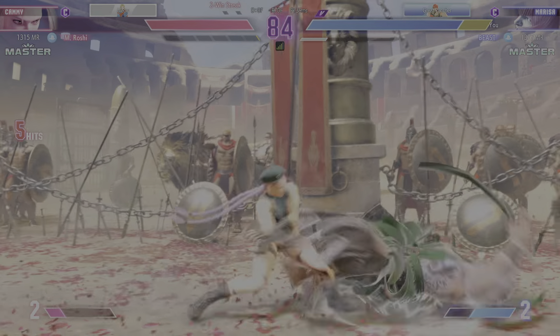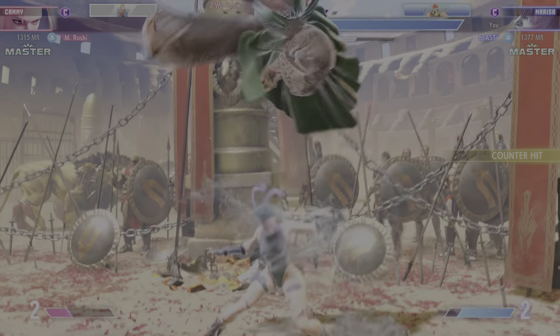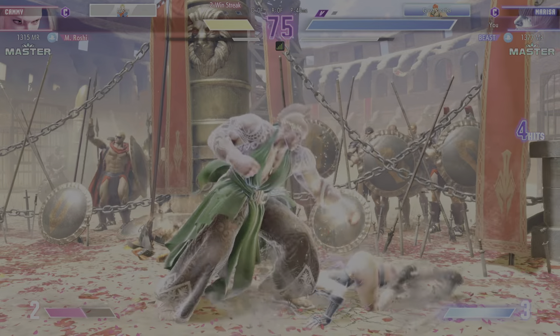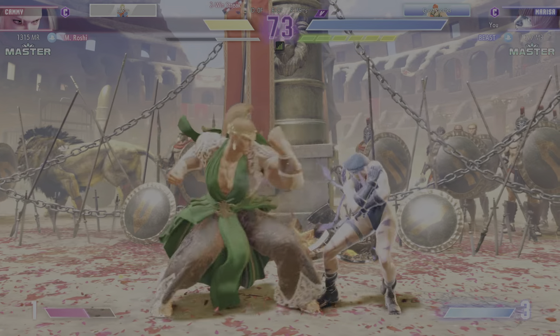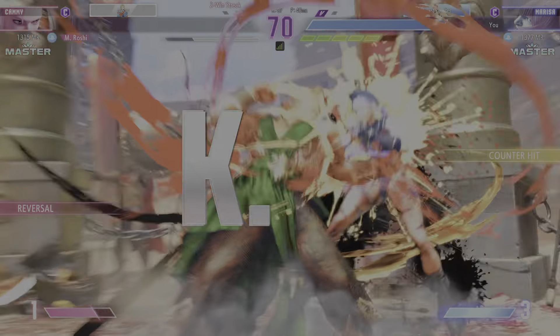Player two has an empty drive gauge. This is experiencing burnout. Denies the jump-in — they just said get that jump-in out of here. Play for the Super Art. Burnout dissipates. Reads the jump-in perfectly. KO!